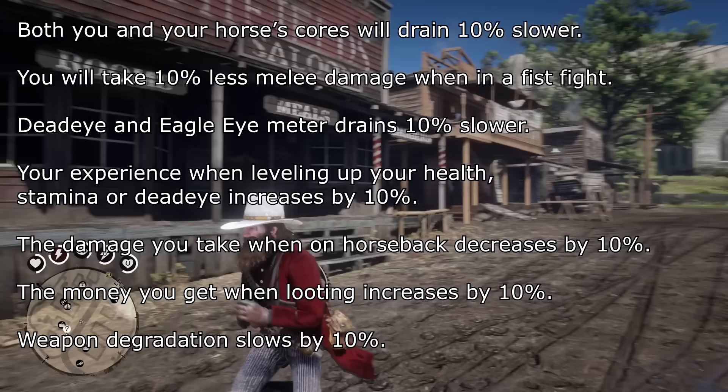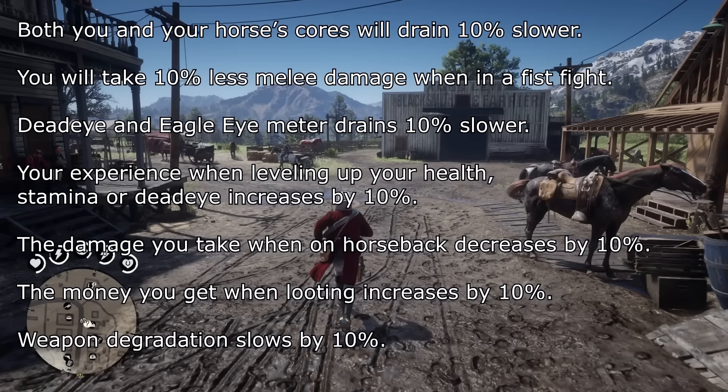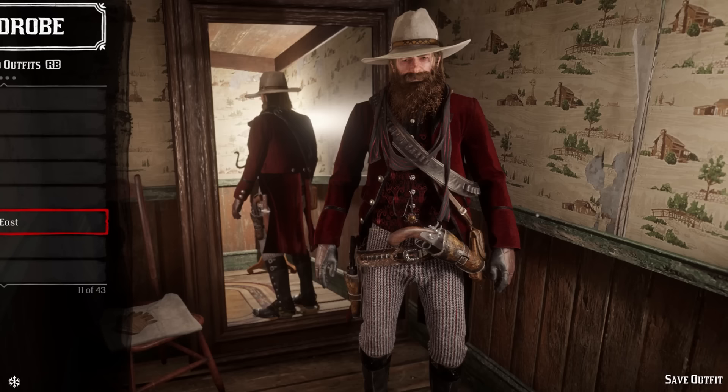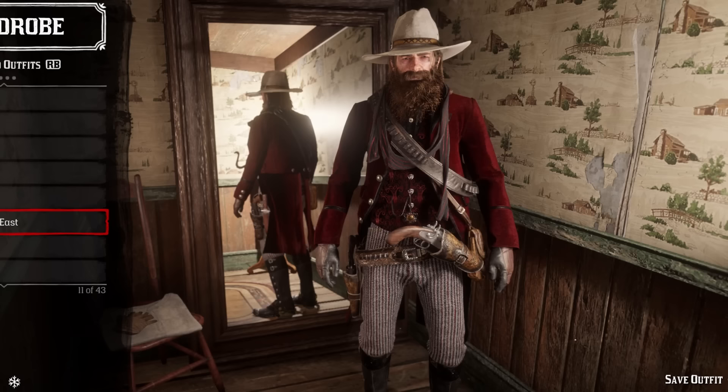Take a look at all of that — that is a lot of stuff to take in. Long story short, this outfit makes your life a whole lot easier in a lot of different ways. However, for all of these awesome benefits, there does come a cost. A very large cost. The Legend of the East outfit is by far the most difficult and time-consuming unlockable outfit in the game.